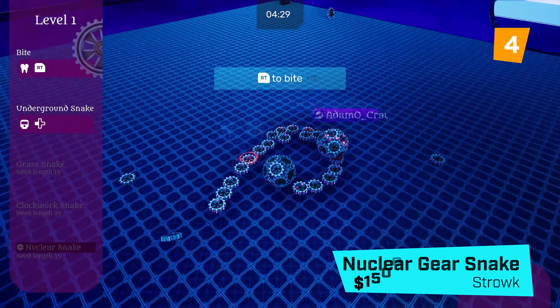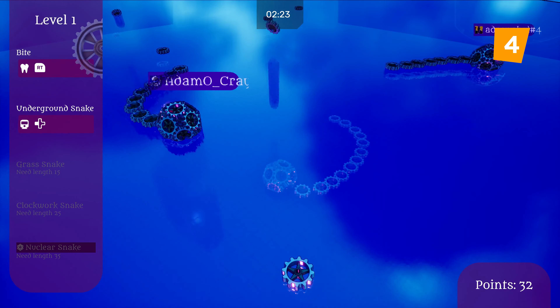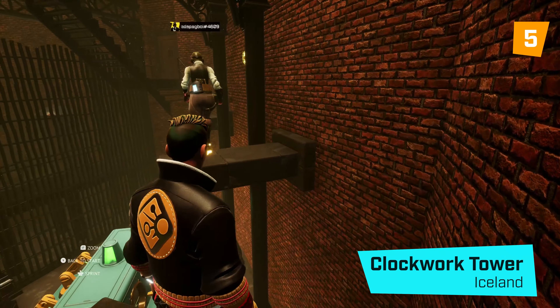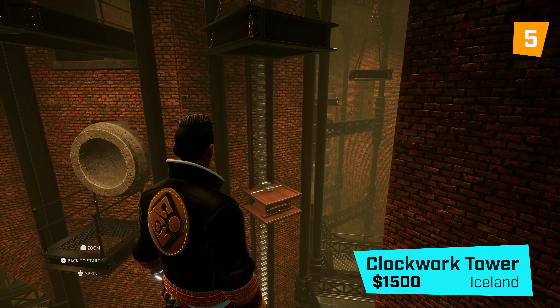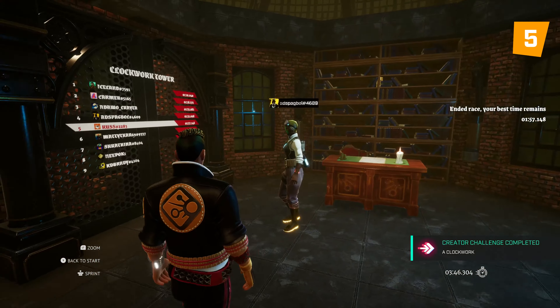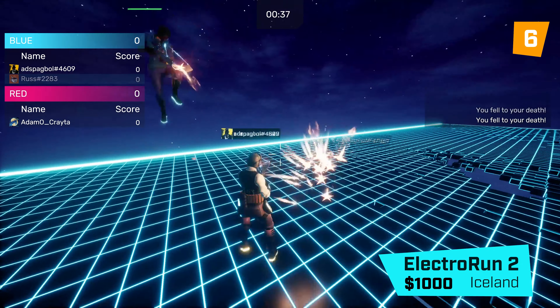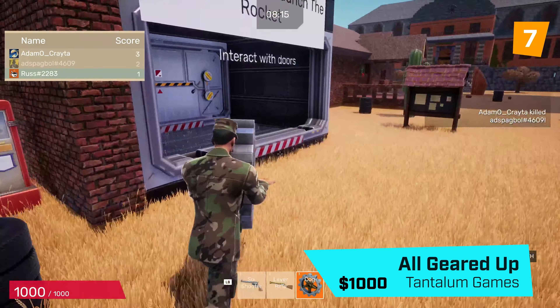Nuclear Gearsnake by Strauch. Clockwork Tower by Iceland. Electro Run 2 by Iceland. All Geared Up by Tantalum Games.